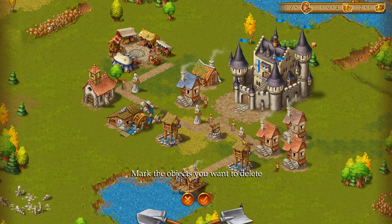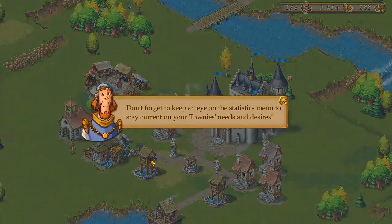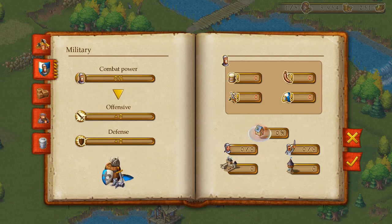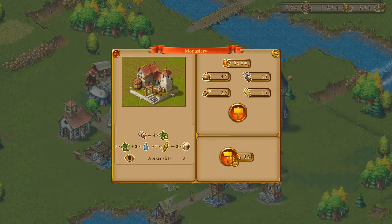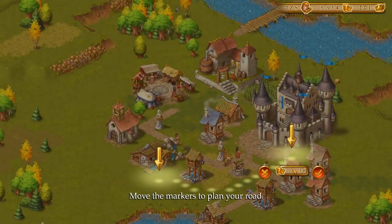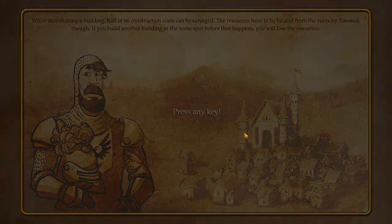Once the tutorial is over, you can demolish a building from the building's menu, which retrieves some of the resources used to build it. Decorations, forests, and roads can be removed by activating shovel mode. Don't forget to keep an eye on the statistics menu to stay current on your townies' needs and desires. This concludes the tutorial. So there's military, but honestly, I think at this point I want to just start a new scenario.